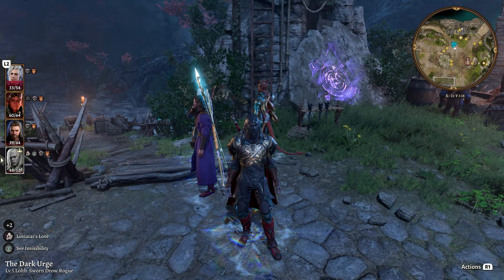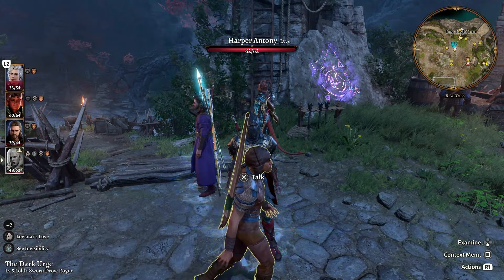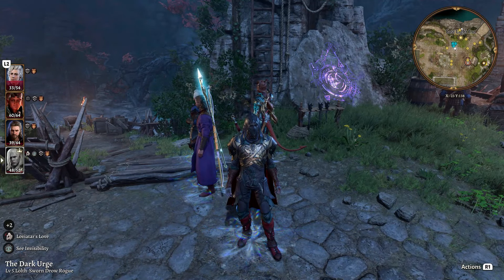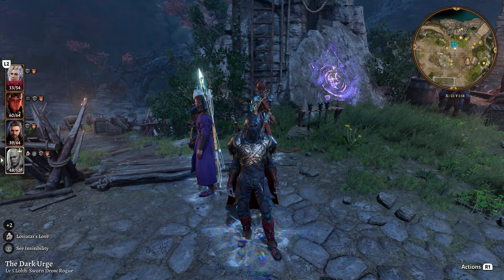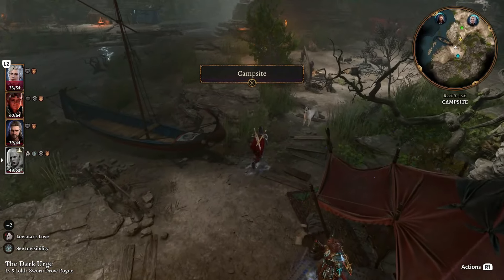Hey everyone, welcome to part 15 of this Dark Urge Tactician Mode Guide for Baldur's Gate 3. We're going to go on a tour of Act 2 and eliminate a lot of the big baddies around here - most of the members of the Thorm family. To do that, we're going to switch up our party a little bit and use some characters we haven't really been using yet.